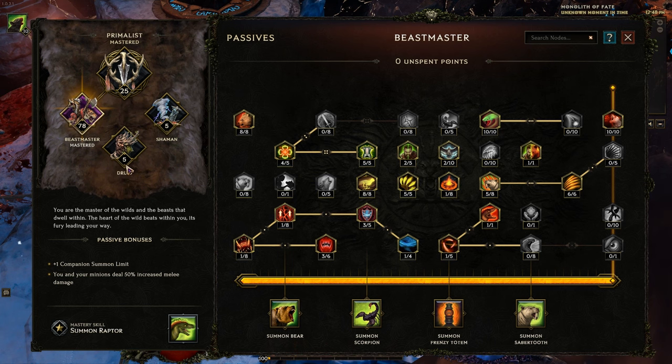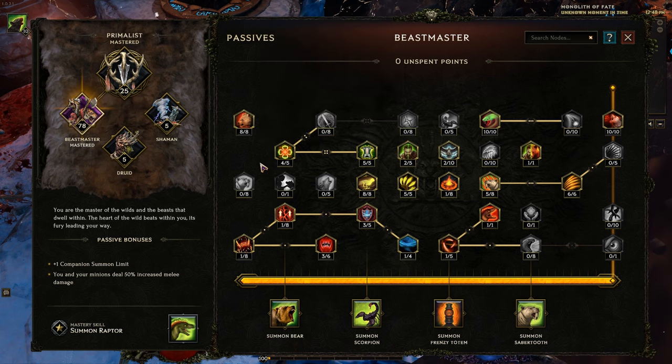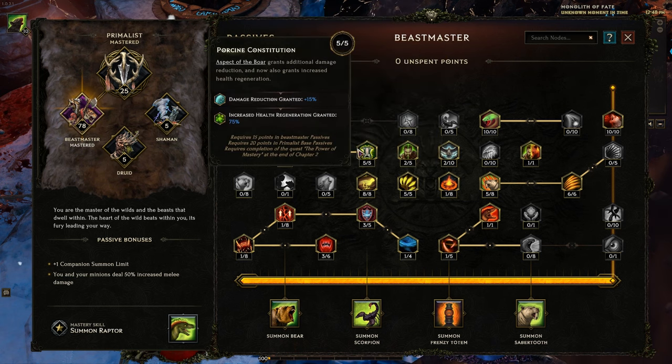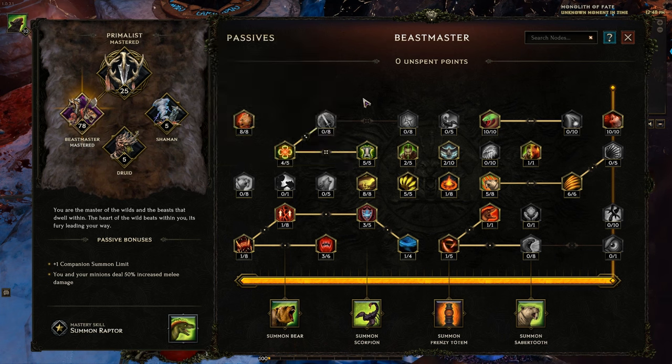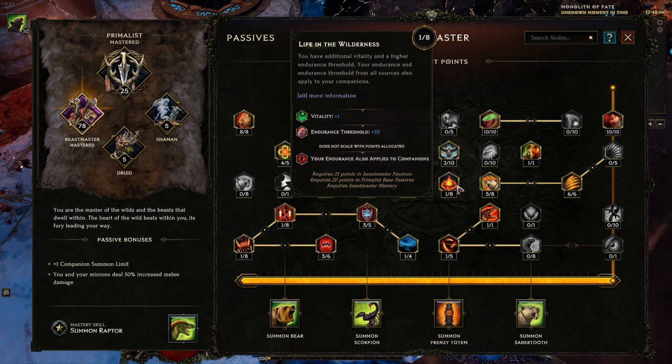Keep in mind I am level 100, so you see 5 points in Druid and 5 in Shaman — you can do those last. Focus on Beastmaster as soon as you're able to. Ursine Strength gives a lot of strength and less damage taken from nearby enemies. Along the top, Boar Heart and Porcine Constitution are going to keep us alive, so sink a bunch of points into those. Axe and Claw you should max out for maximum damage. The very important 1 point in Life in the Wilderness says your endurance also applies to companions — incredibly important for keeping all your squirrels alive and tanky in the late game.